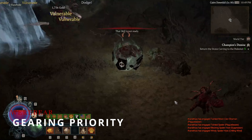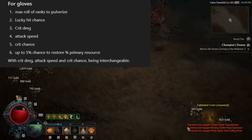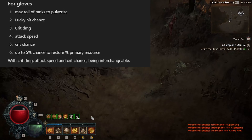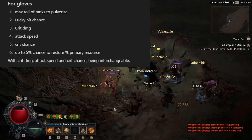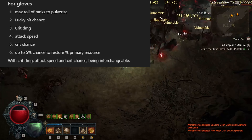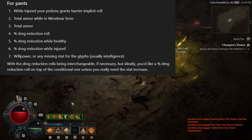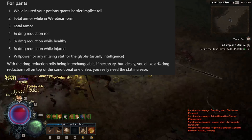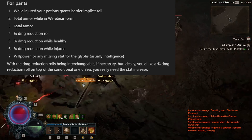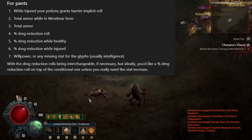Moving on to gearing priorities, in order of importance: max roll of ranks to Pulverize or Landslide, lucky hit chance, crit damage, attack speed, crit chance, or up to 5% chance to restore primary resource — with crit damage, attack speed, and crit chance being interchangeable. For Pants, you want the 'while injured your potions grant Barrier' implicit roll, total armor while in Werebear form, total armor, percent damage reduction, percent damage reduction while healthy, percent damage reduction while injured, Willpower, or any missing stat for the glyphs — usually Intelligence.